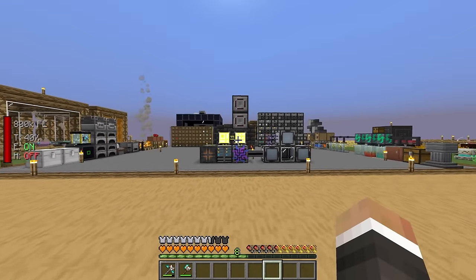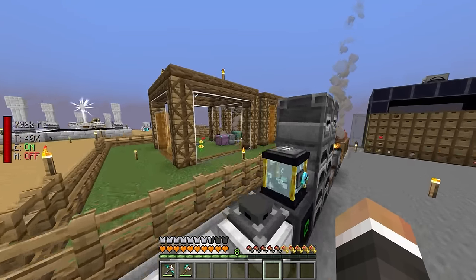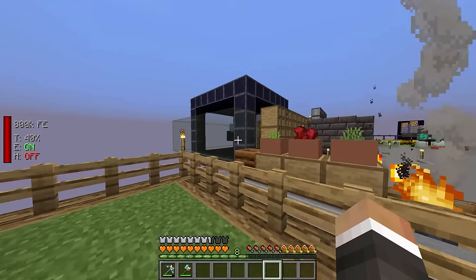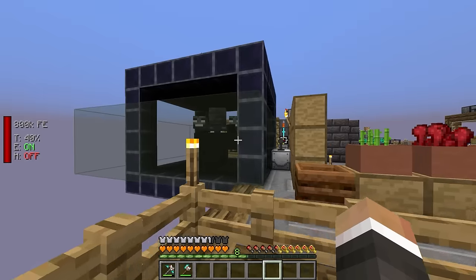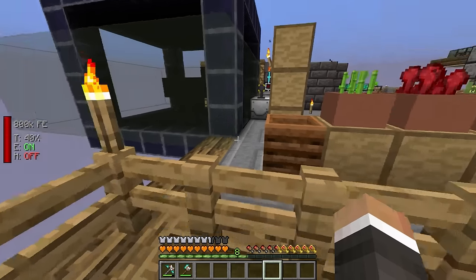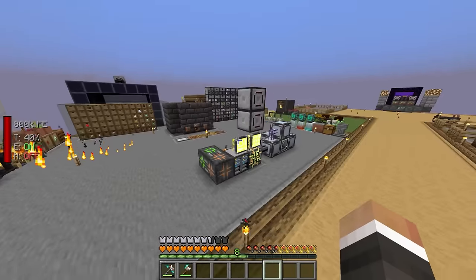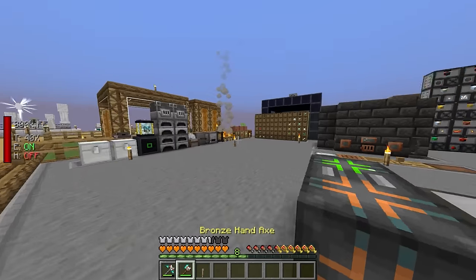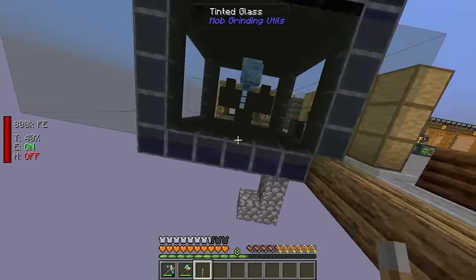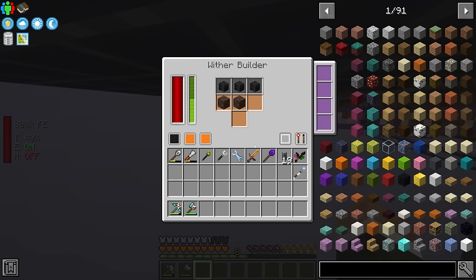In the last stream, we were working on setting up our automatic nether star generation system with this wither-proof cage that spawns and kills the wither automatically to get us infinite nether stars. The very first thing I'm going to do at the start of today's stream is turn it off, because otherwise we're going to spend the whole episode getting hit by wither blasts.